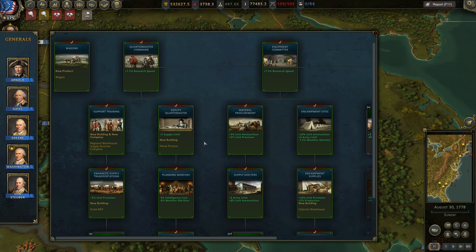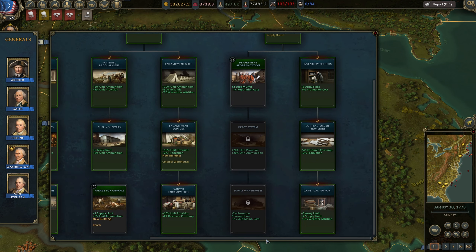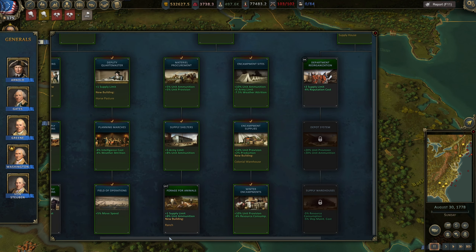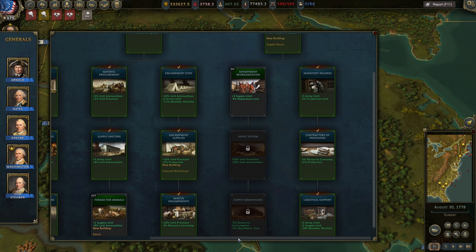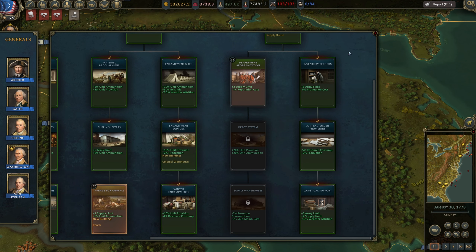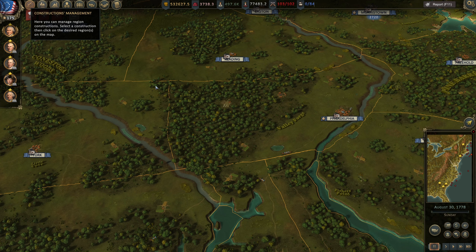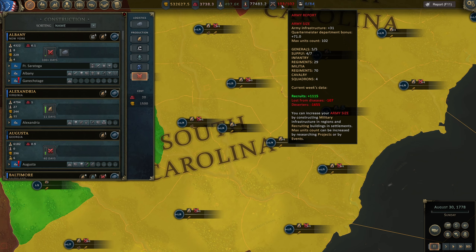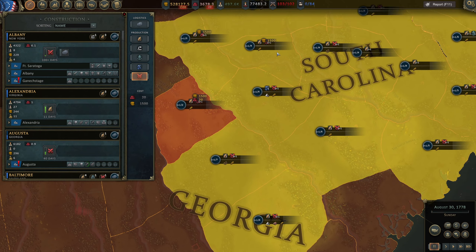We have some research to do. Forage for animals - we could get a ranch. Supply limits, reputation costs. Everything is pretty much useless, maybe production costs could go down. Let's go for this one. I don't find things very appealing on this side. We can also do some additional construction. We're very close to being able to get some new regiments, so we're gonna do what we have to do - building military infrastructure.